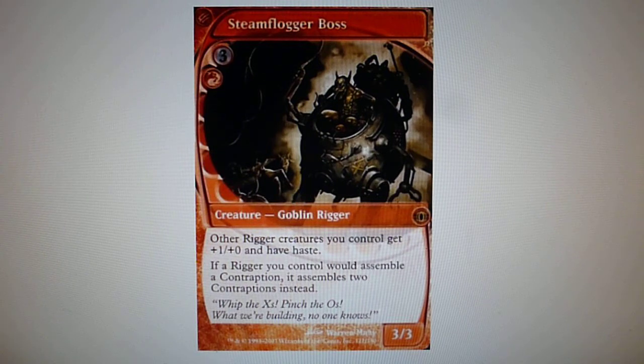Hello everyone. Back in 2007 when Future Sight was released, a particular card sparked the curiosity of many players. This rare card was the Steamflogger Boss. Steamflogger Boss, one red, was a Goblin Rigger and had other Rigger creatures you control get plus one plus zero and have haste. If a Rigger you control would assemble a contraption, it assembles two contraptions instead. 3 power, 3 toughness.